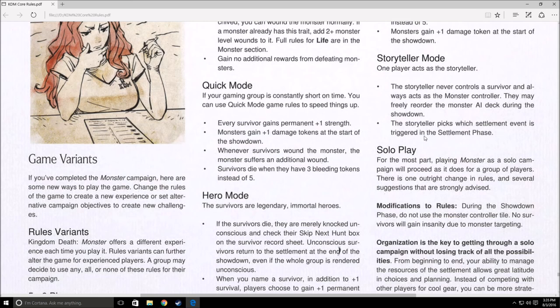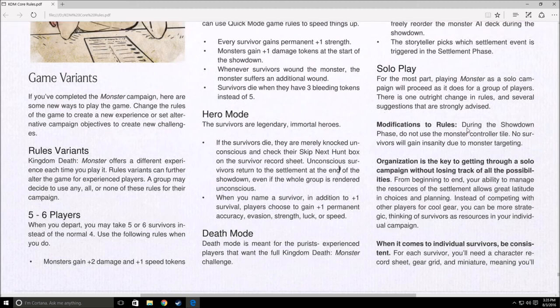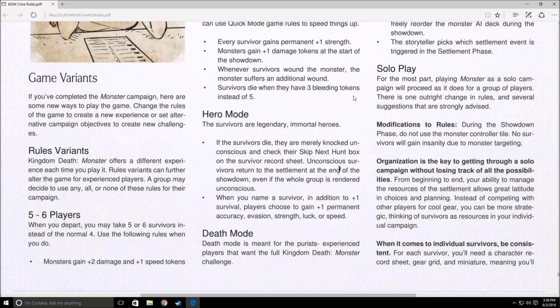The storyteller picks which settlement event is triggered in the settlement phase — so you could always choose plague every year if you want to be a jerk. For solo play, most of the rules are really just advice about keeping things organized. The only real modification is you do not have a monster controller tile. Normally players take turns controlling the monster, and if they purposely target their own character within the AI card's rules, they gain insanity. In solo play, I can't give myself insanity by targeting my own character that way.